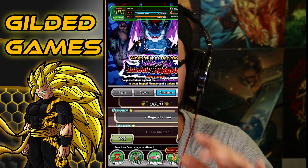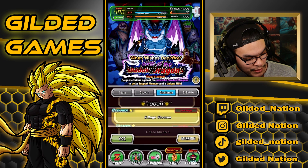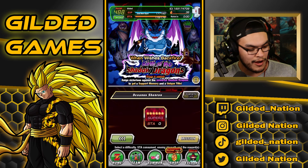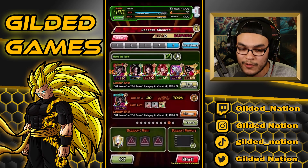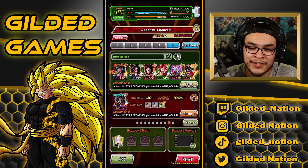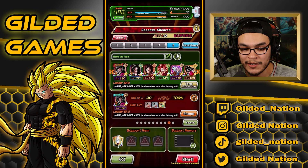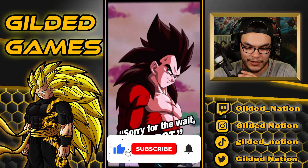Hey, what's up Gilda Nation, welcome back to the channel! Today we're going to be playing more Dokkan Battle, continuing the birth of the shadow dragon arc. It feels so good — we're going from stage two to three, we're on to Oceanus this time. I attempted it once before a long time ago and got washed, so we're going to be taking it on with the GT heroes team because it's a win condition to get more dragon stones, and you know your boy is all about dragon stones.